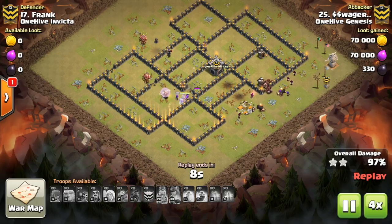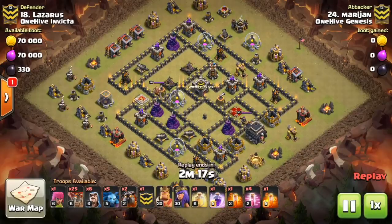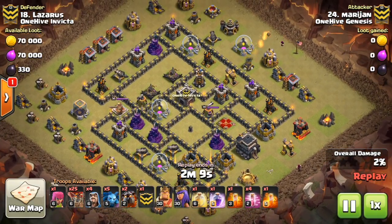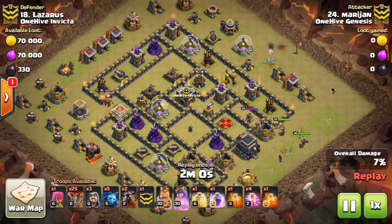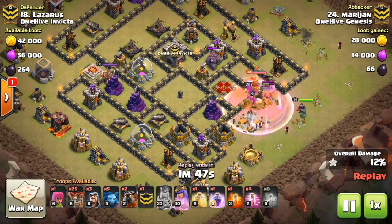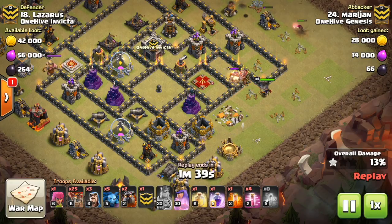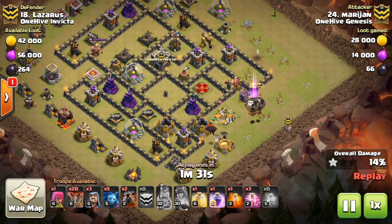Assuming you have max troops, the only thing separating you from a max Town Hall 9 offensively are those heroes. So don't invest as much in what troops or support the heroes. What I mean by that is queen walks. Once you get to a level 15 queen, that's like the first time you might be able to do a queen walk. But consider: four healers take up 56 troop space to do a queen walk — that's the same whether you have a level 15 queen or a level 30 queen. So don't invest as much in queen walks, because the value you get using that 56 troop space for 11 hogs is the same as someone with max offense and max heroes, but the value you get for doing a four-healer queen walk is so much less than someone who has max heroes.